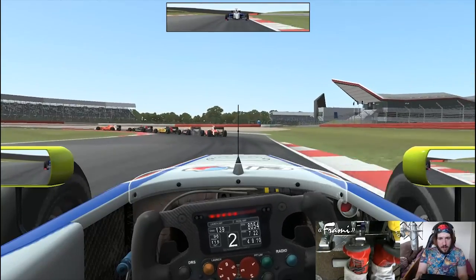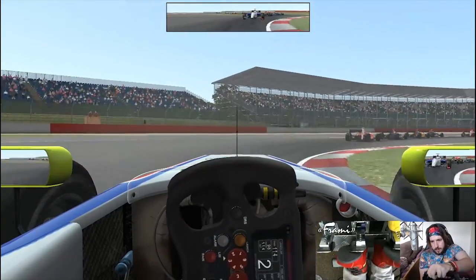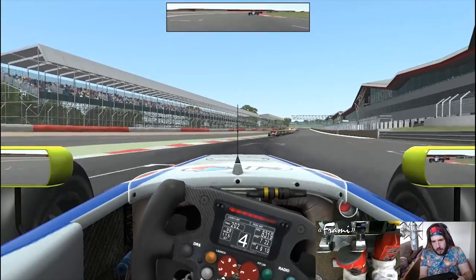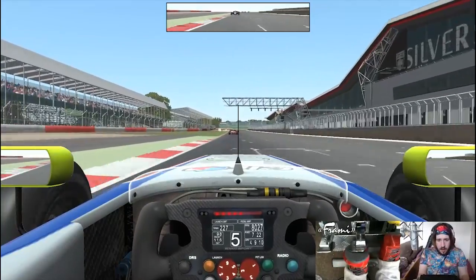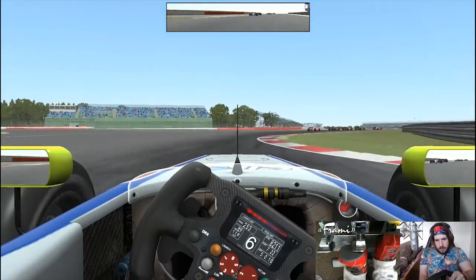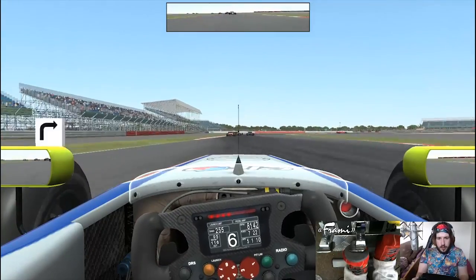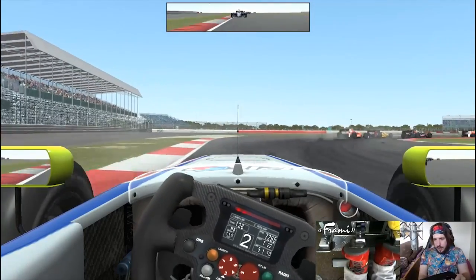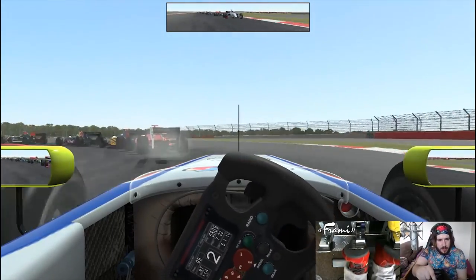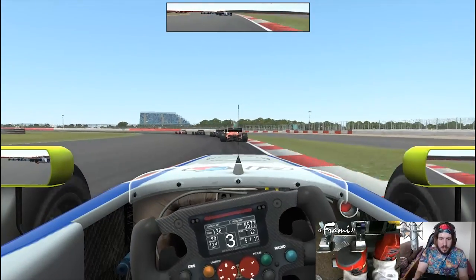The guy on the inside tried to come across there and had a bit of contact - I got battered back but we're okay. We're at P7 now as we go onto our fifth lap, which is a good run for us so far. We started 17th on the grid so we've gained 10 places so far. A little bit of opportunity in places but that's how you've got to be.